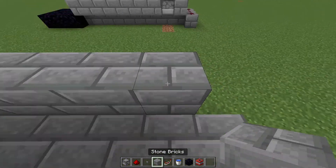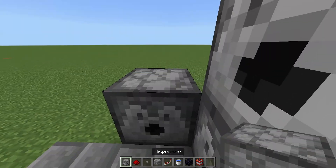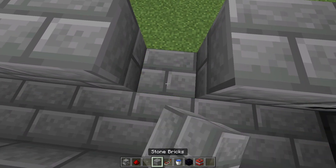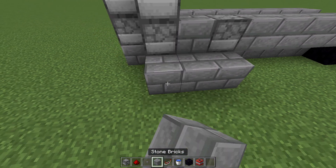Then we're gonna place a block here, break this block and that one, and place those under. We're gonna place some dispensers right here. These dispensers will be used for launching the TNT, and this one here will be the actual projectile.